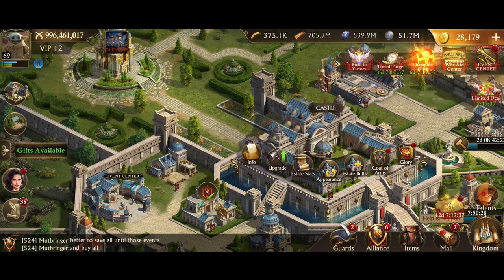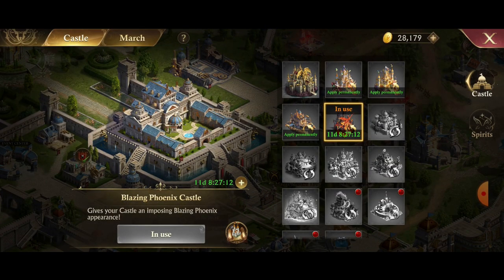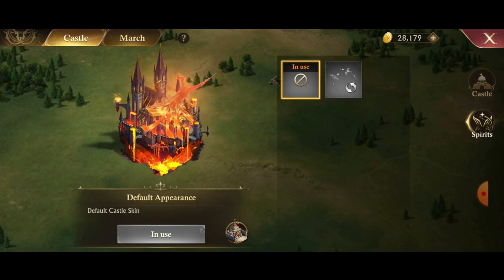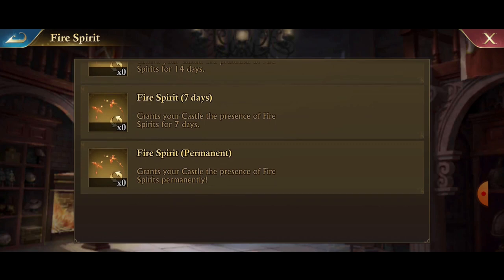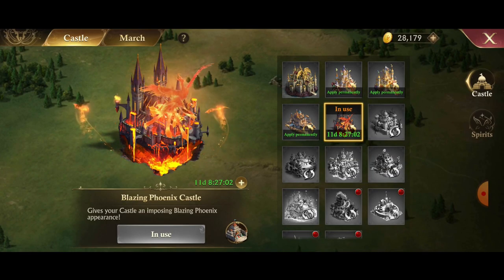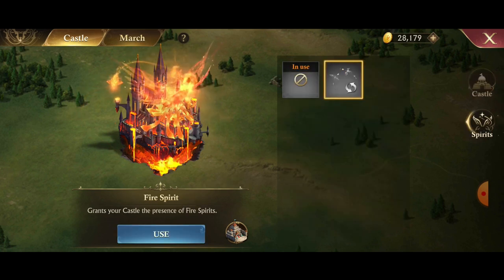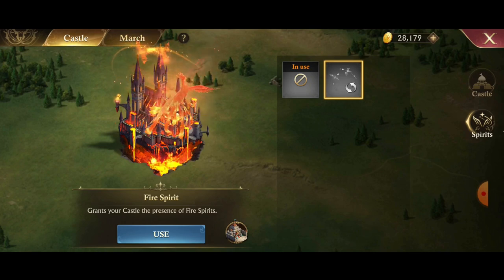The next update will probably show up in the pirate chest and other places: a new appearance called the spirits function. You get little fire spirits which fly around your castle. There are going to be different fire spirits with different designs, and I'm sure they'll do different types of spirits so you can customize your castle even further.